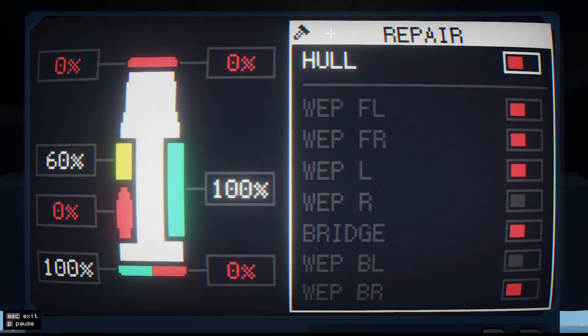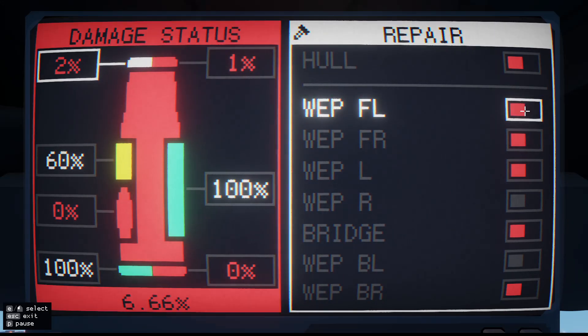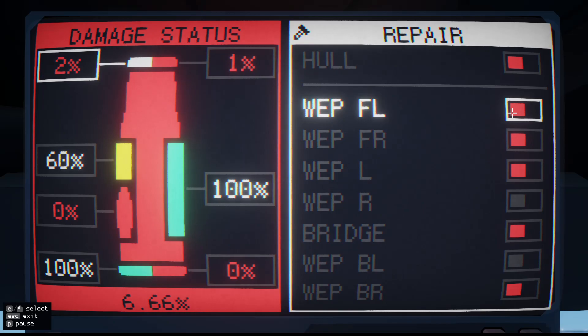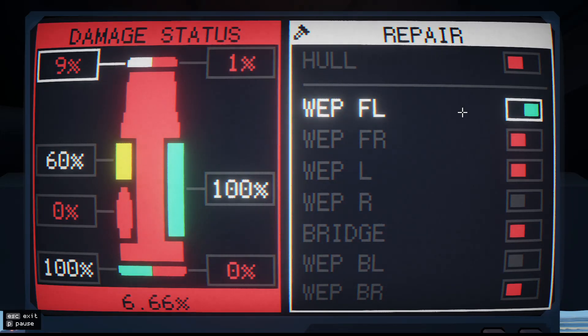There are a few things to note here. First, we can only have one station being repaired at a time, which is admittedly stupid, but this is what we get to deal with. Second, repairing what I will call subsystems is inherently faster than repairing the hull. Third, the hull is the most vital part of your carrier — if hull reaches zero, it is game over regardless of what your subsystems are at. If we flip the switch on one of our subsystems, they will begin repairing, and every second they receive 1%. To repair a subsystem to full, you would need to spend 1 minute and 40 seconds.